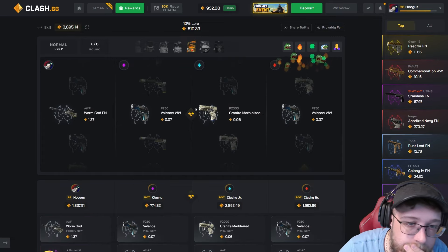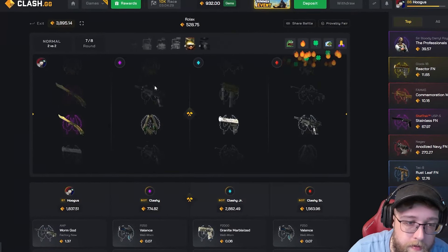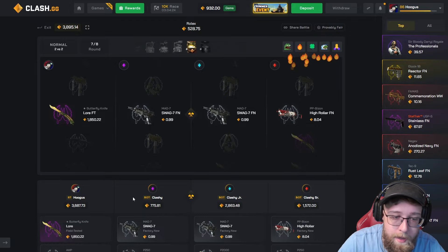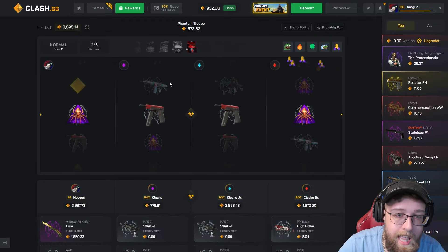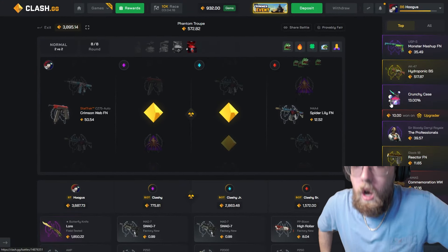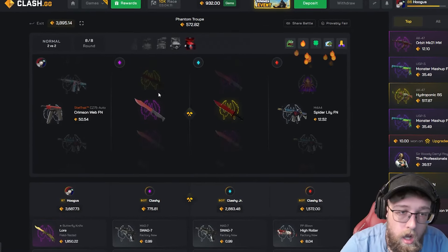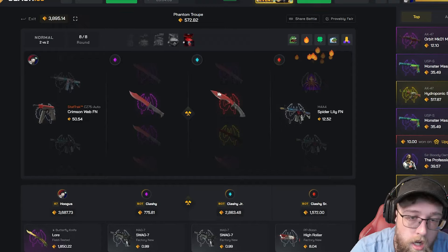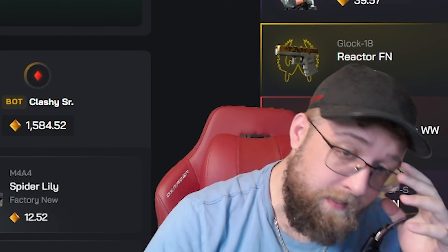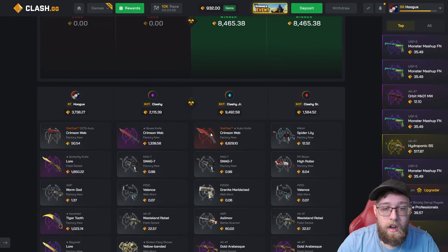Two cases left on the all-in. Come on, don't blow it — Rolex, let's both pull Butterfly Knife. I get one but my teammate is not hitting. Come on, teammate — do something. Last case, we need to hit. Oh my god — no way! 6000 gems. If it was the other way around — what an insane battle.